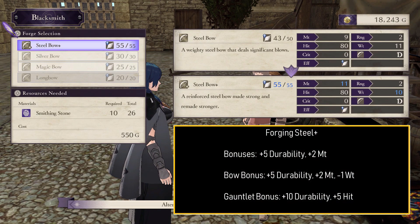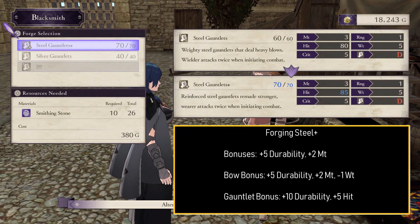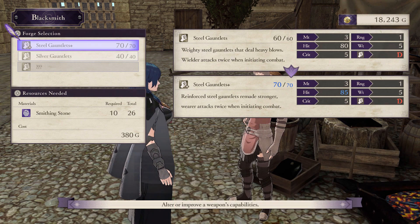There are again a few special cases. Steel bow plus gets plus 5 durability, plus 2 might, and minus 1 weight. Steel gauntlets plus get plus 10 durability and plus 5 hit. You'll notice that none of the forged gauntlets actually increase their damage.